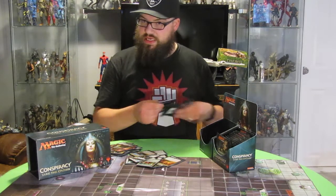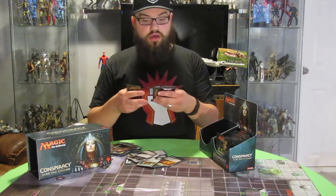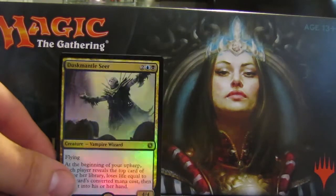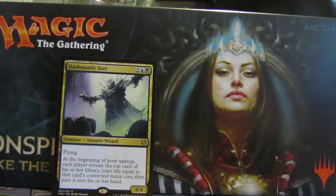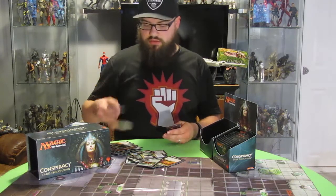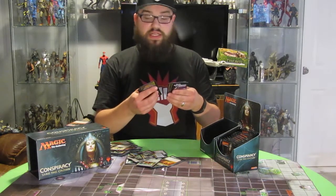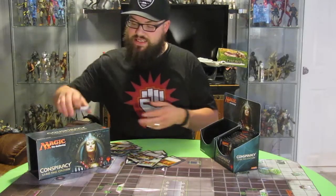Pack twenty-three: Throne of the High City is the rare. I got a Foil Rare Dusk Mantle Seer — not too bad. And the Conspiracy is Adriana's Valor. I think I've opened seven thousand of those now. Pack twenty-four: Dusk Mantle Seer again, and a rare Conspiracy, Emissary's Ploy. Pack twenty-five: we got Custody Lich and Incendiary Descent again.